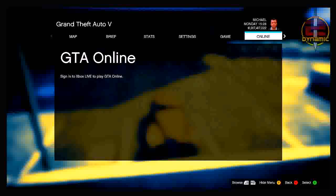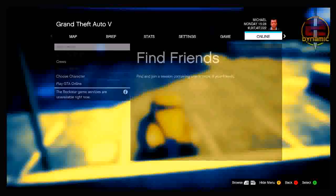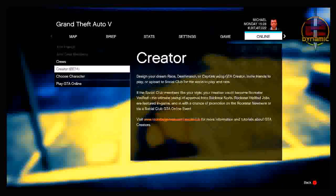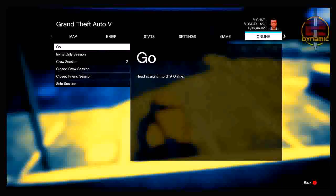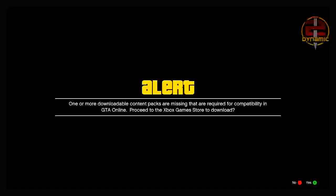From there, plug your ethernet cable or wireless adapter back in. Press start, go across to online, and sign back into the account you were disconnected from. Once signed in, go to play GTA Online, press go, and you should get a message saying 'Are you sure you want to quit Grand Theft Auto?' Press A, then another message saying one or more downloadable content packs are missing — press A on that, and it should put you onto the download screen.